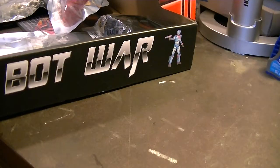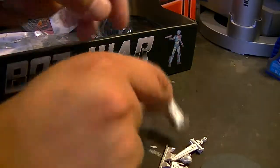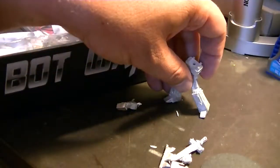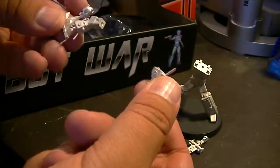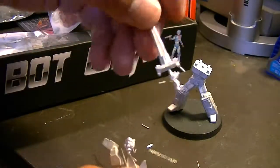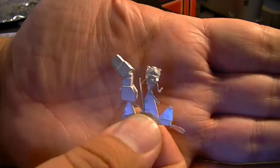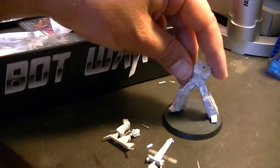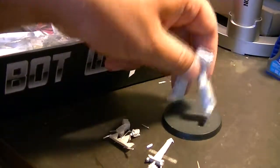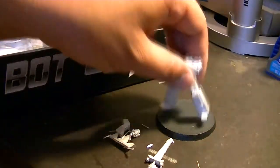Moving on to Broadsword. Broadsword is one of those nice models where the legs already come pre-attached, so it is as simple as just attaching his arms and his head. We have his two arms, his head, and his Broadsword, his namesake. Here is his head — it looks like it has a combat visor that can go up and down to protect his eyes when he's engaged in battle. Broadsword is a model that specializes in close combat and is cheaper to field than some other close-range combatants in the Valiant faction.